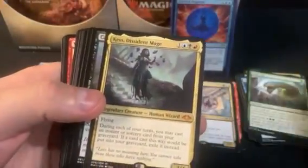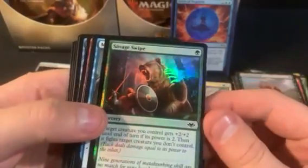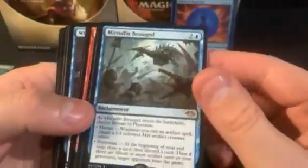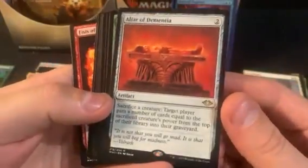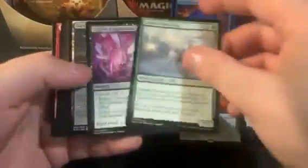We get balanced out with a Cascade. Hopefully just get a couple more canopy lands and call it a box. Savage Swipe as a foil, Mirrored in Besieged as the rare. Part of the reason I like opening this product is you have chances at big hits like the Force.